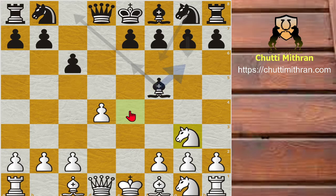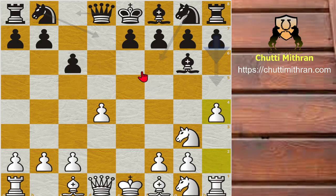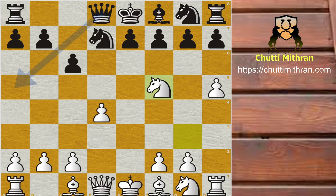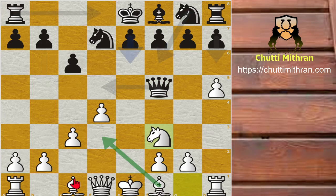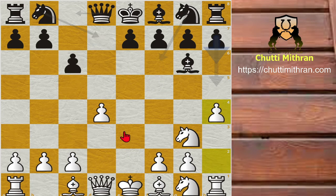Knight to g3 attacks the bishop on f5, and bishop to g6 follows. Then h4 is played immediately. What is the idea behind h4? If black plays knight d7, then after h5 bishop to f5, knight captures f5, and queen to a5 check, c3 queen captures f5 — white already has a lead in development. Knight to f3 and bishop to d3 is coming very soon, giving white a very good advantage.